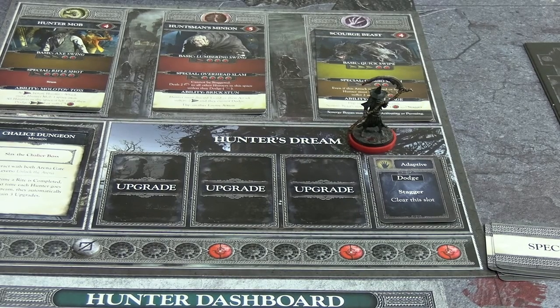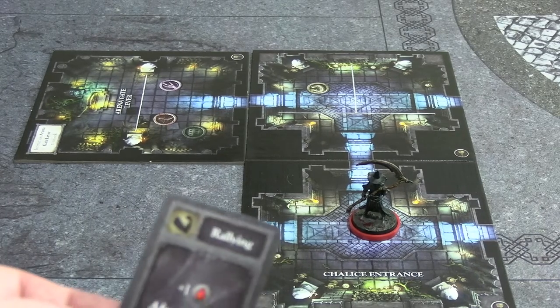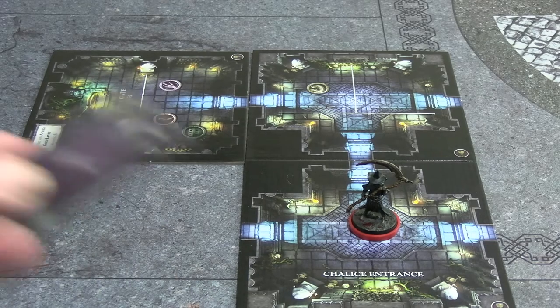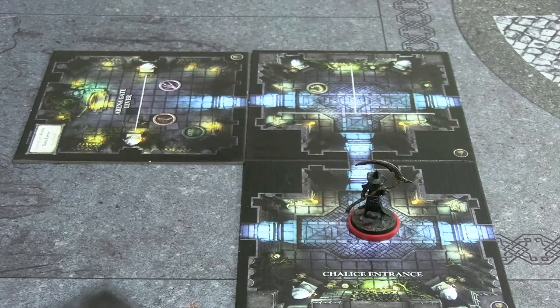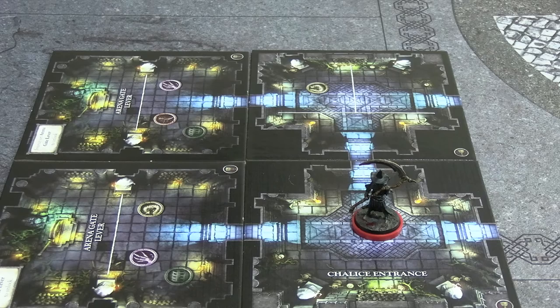We're returning to the lamp at the Chalice Dungeon entrance. We have two cards in hand and draw up to three - the new card is Rallying, plus-one damage with heal-two after attack. I discard a basic for two movement and draw another draw-one. I walk into the next tile and draw it - it's actually another arena lever. I definitely shuffled these, even though the two levers ended up next to each other.